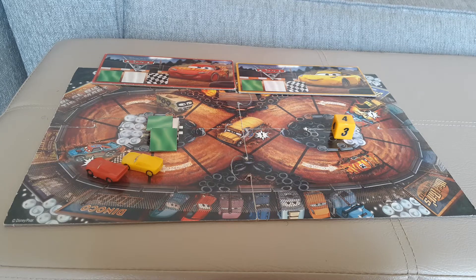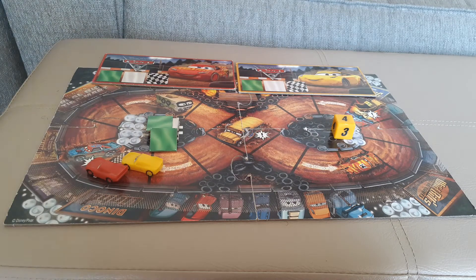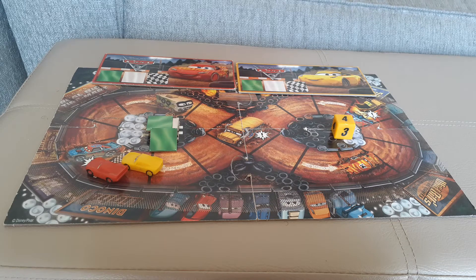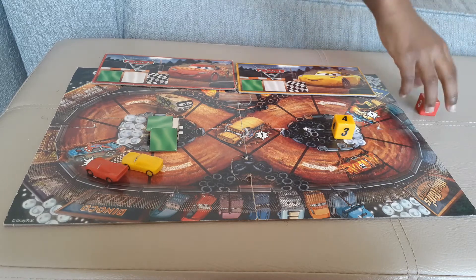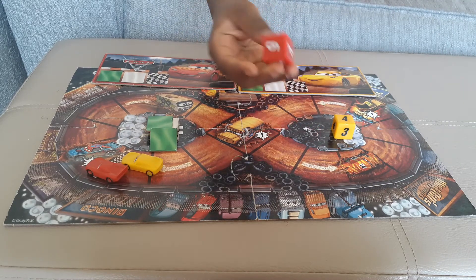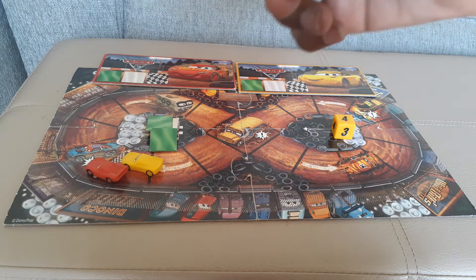Man, you gotta be kidding me. Sorry, how would you make it fall? Well, it spins. I don't know how you do it. That would be a cheating one. Just try and spin it, I'll spin it with you. Six.